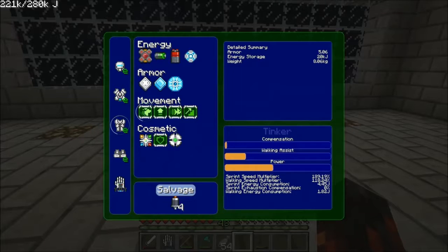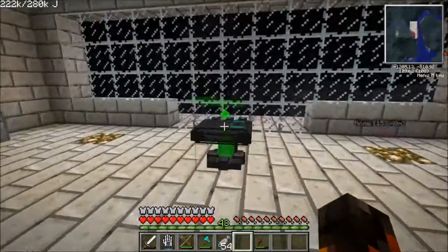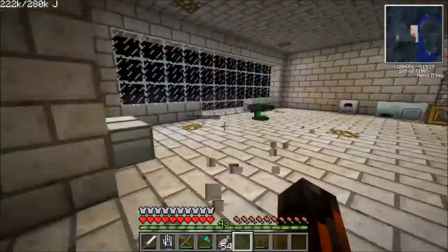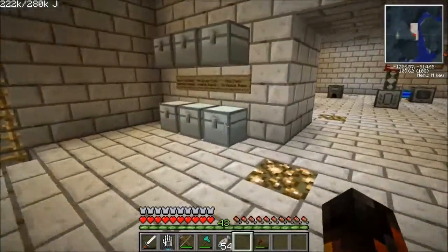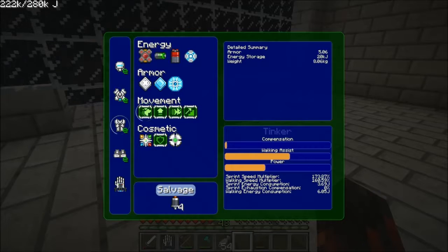Let's go to sprint assist — put power to half, walking assist to slightly above half. That is a little bit more than we need except for walking assist. Walking assist can do better — walking assist go up, power go down. Now walking is a little bit too much. What's compensation? Sprint energy consumption — I don't know what that even means. We've been fine without it so it's fine.